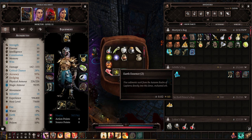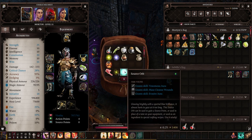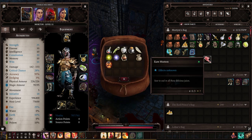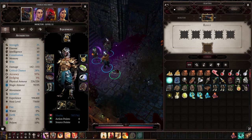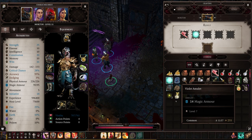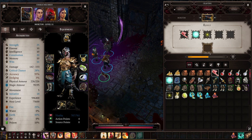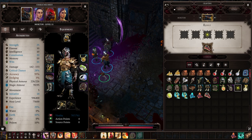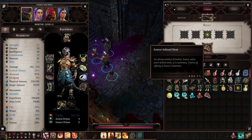The last ingredient is the source orb. The easiest one to get is actually in Mordus's house in Driftwood. In his basement, if you access the secret room where the lich is being held — that's part of a separate quest called A Taste of Freedom — there is literally a source orb on the ground you can pick up. That's probably the easiest way to get a source orb this early. Once you have all three items, use the crafting menu to turn them into source infused meat.